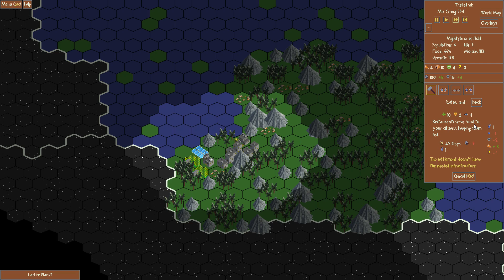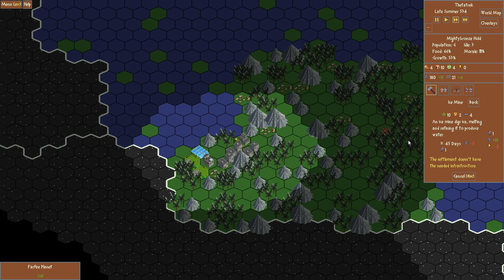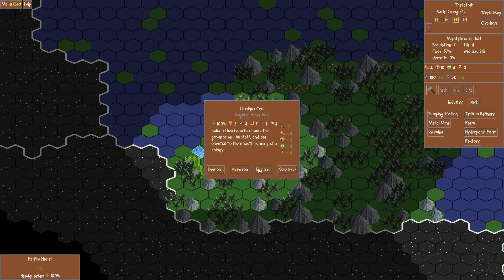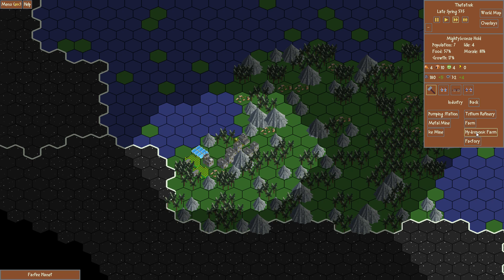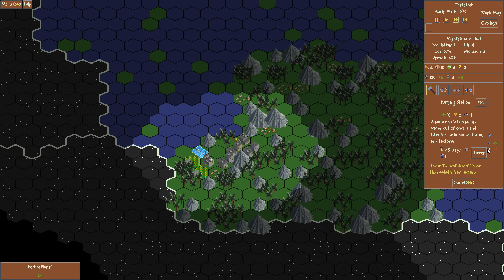A Fusion Generator is going to give me more power. We need to turn rations and water into food — but how do I get water? There's an ice mine, but it's only going to go where asteroids are. Hydroponic Farm uses water to produce rations. A Pumping Station pumps water out of oceans and lakes for use in homes and factories — so it should go on the edge here. It says 'no infrastructure' so I need to upgrade something to provide infrastructure. Actually, maybe we just don't have enough power — that's it.